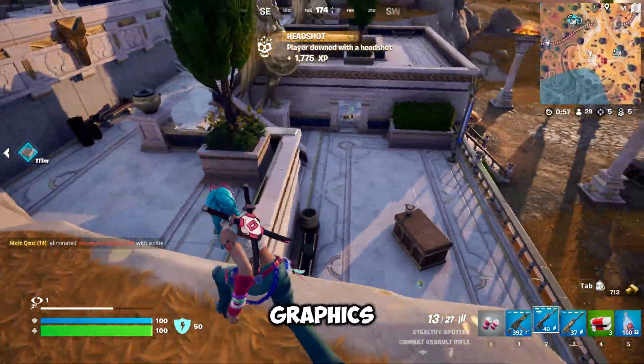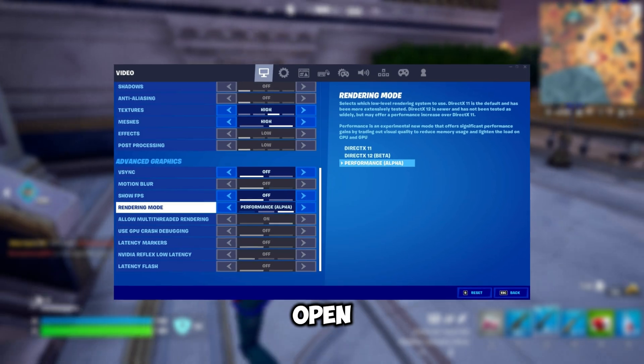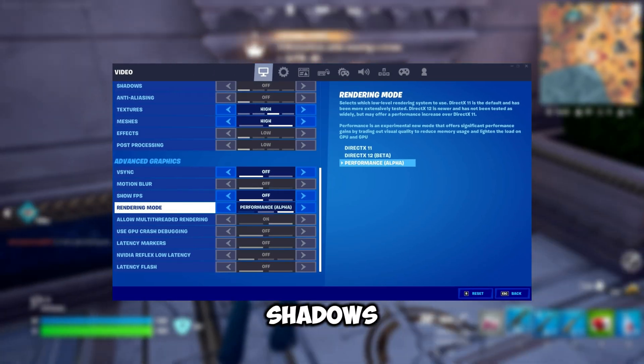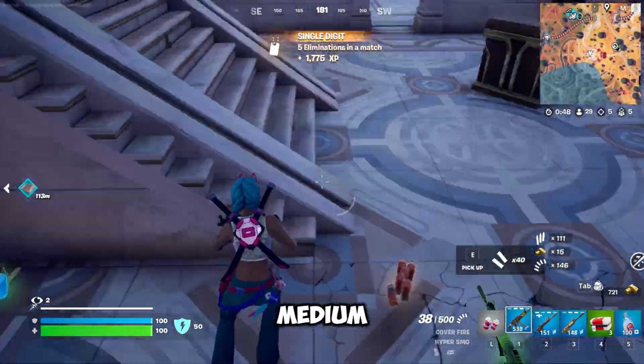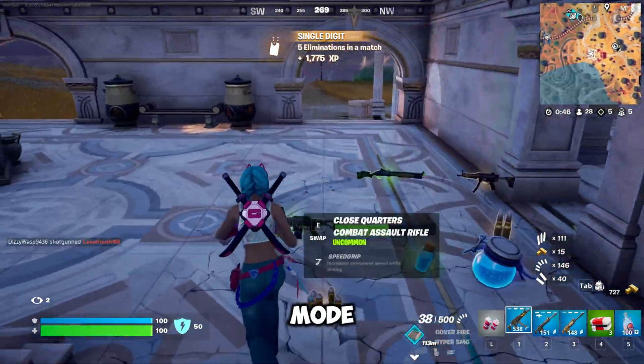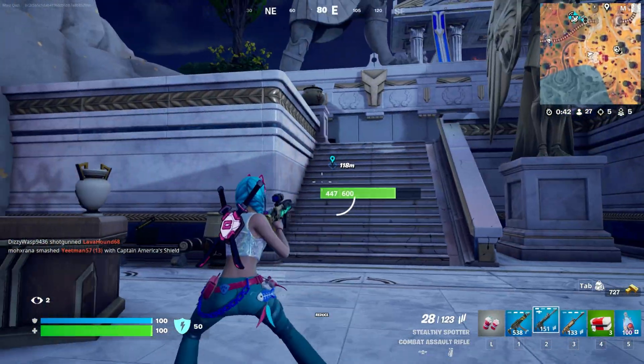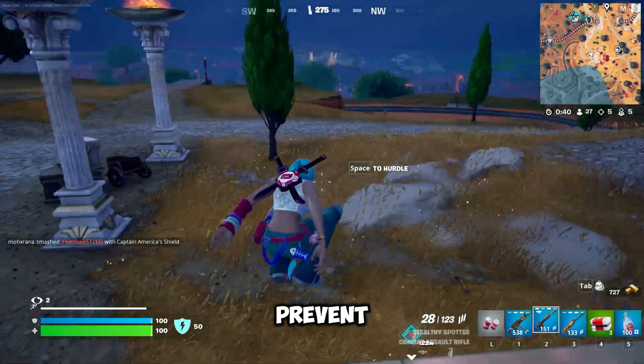If you're still facing crashes, try lowering your in-game graphics settings. Open Fortnite and go to Settings. Reduce settings like shadows, effects, and textures to low or medium. Enable performance mode in the advanced graphics settings if available. This can reduce strain on your system and prevent crashes.